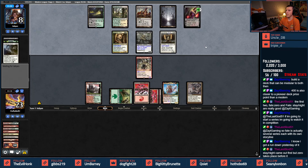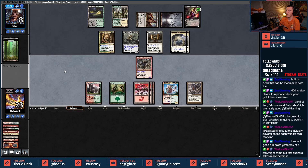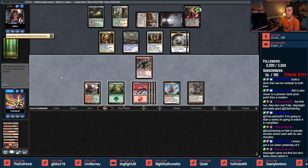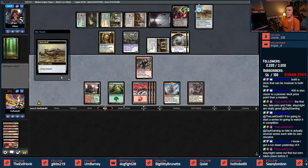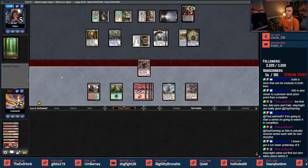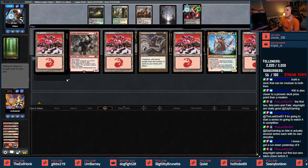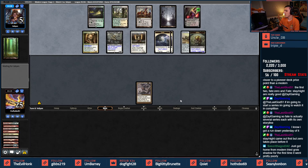Let's get rid of Tarmogoyf — play Rabble Master down, here we go again with this song and dance. They go up to seven with Liliana, put Lingering Souls into the bin and can play the Lingering Souls. They don't have the land yet. Batterskull down. This time I probably just take the Bridge when they split — only because of where we're at in the game.